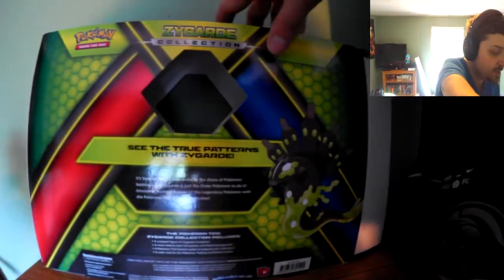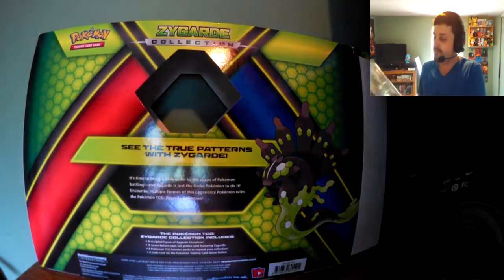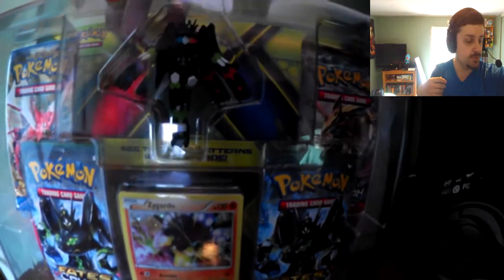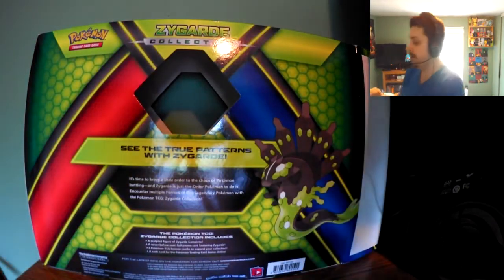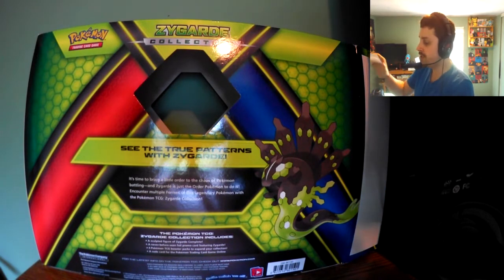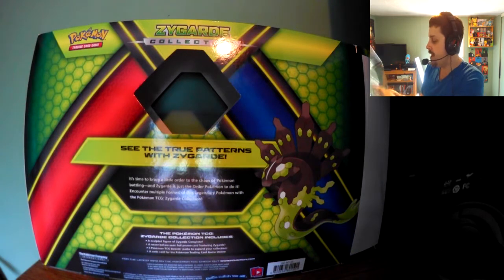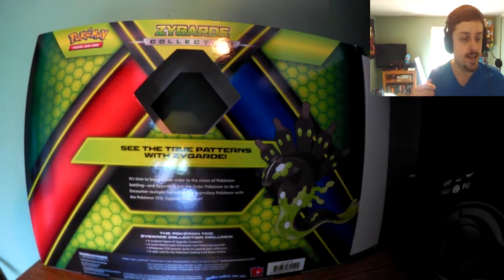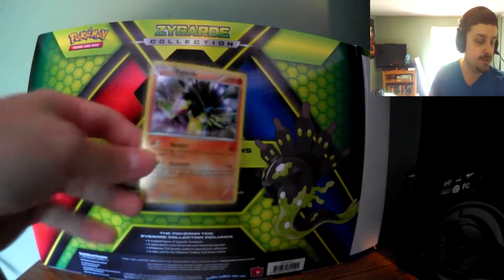This is what it looks like, and that's what everything looks like without the box. I'm going to show you the little figurine as well, just because why not — it's the figurine that comes with it, you have to see it. The first card that you already saw because it was right smack dab in the middle is this Zygarde.